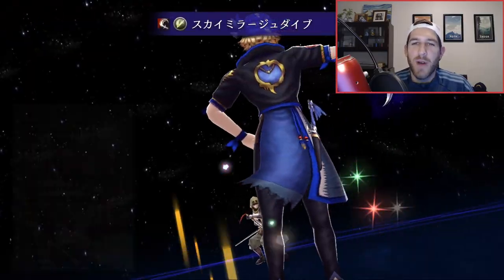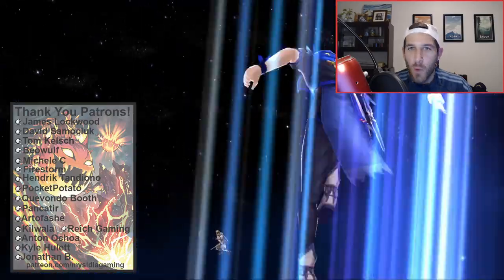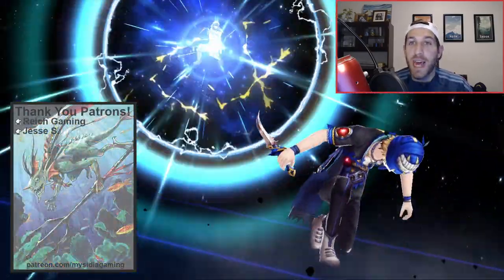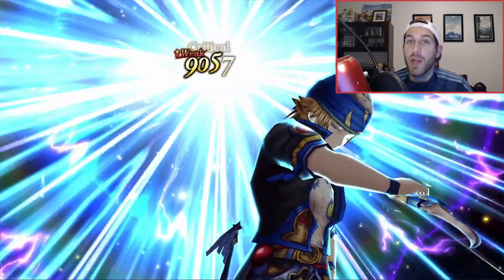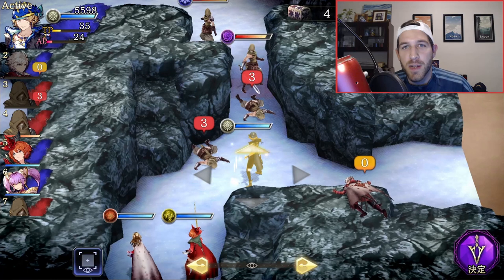Locke is a fan favorite character from Final Fantasy 6, and now you can call the treasure hunter an ally in War of the Visions JP. Locke has a ton of cool skills, so let's take a closer look at them and I'll provide some analysis.